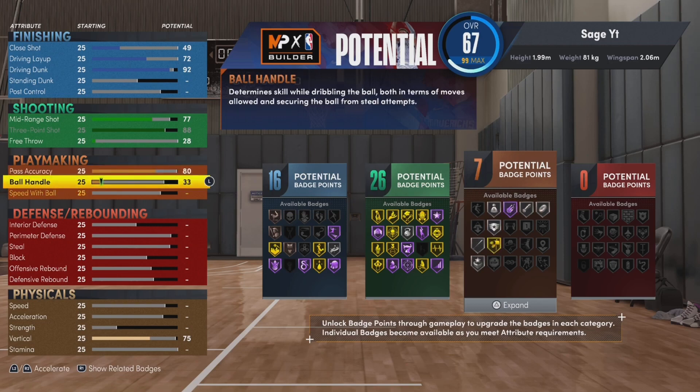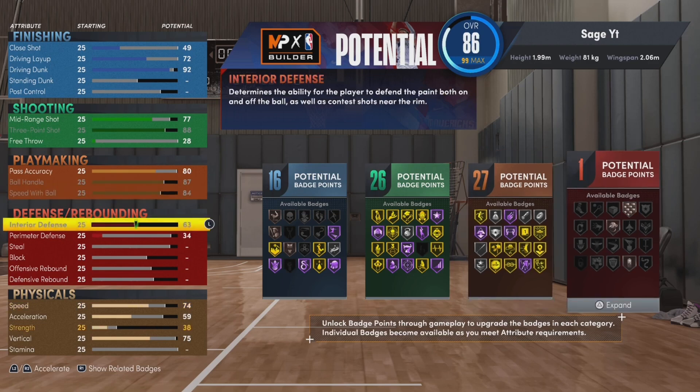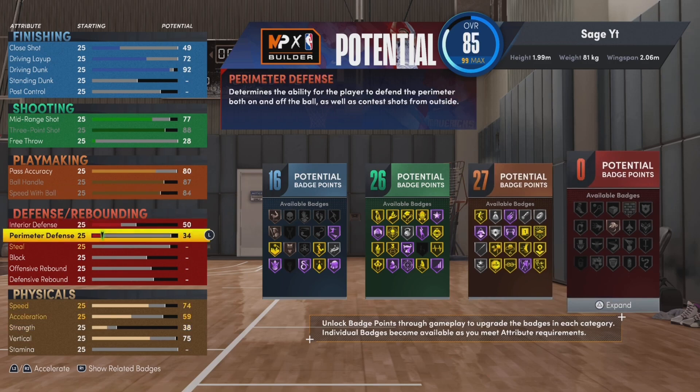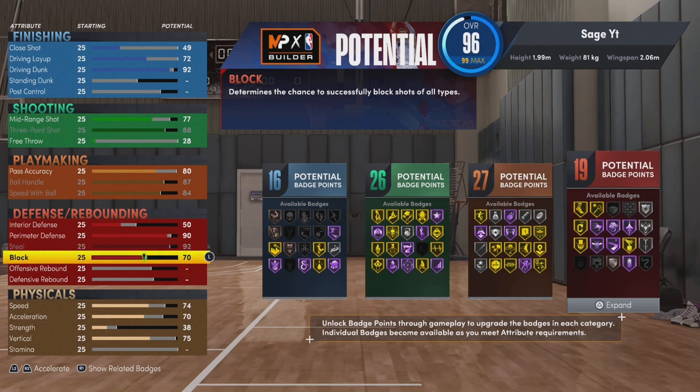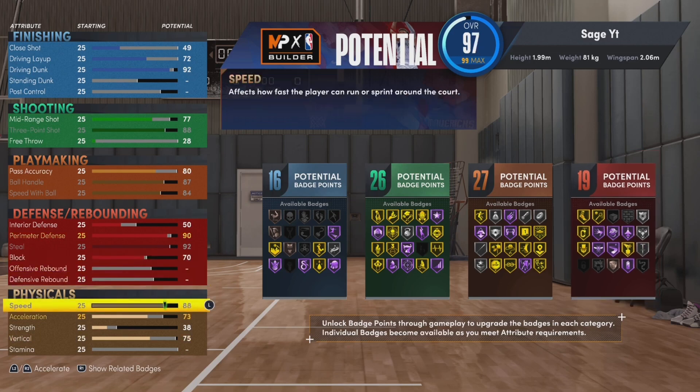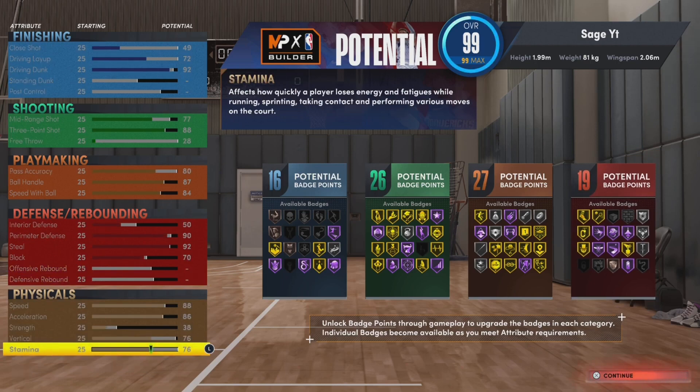I'm just dunking it. But you want to follow everything precisely: 80 pass accuracy, 87 ball handle, and 84 speed with ball — I'm still fast, y'all will see from the gameplay I got right after this. You can still speed boost left and right if you wanted to, but I don't do that. Look at the defense — I can stop centers, I get snatched blocks on centers. It's the best build.